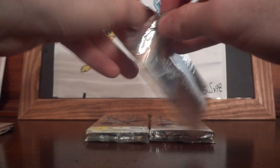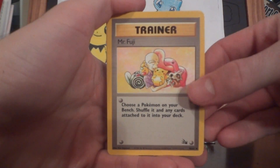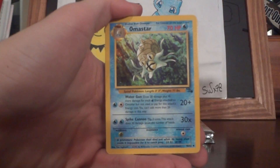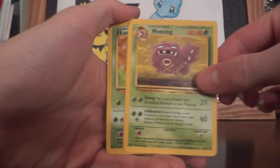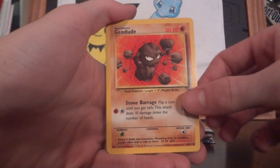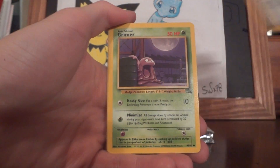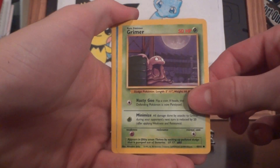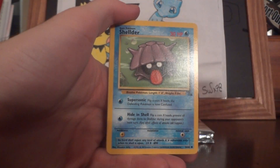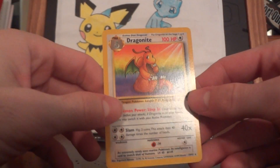I want Dragonite or Zapdos — those are the two holos I want, because they're the most expensive. Mr. Fuji, Amistar, Weezing, Ekans, Geodude, Omanyte, Gambler, Grimer, Shellder, Tentacool — and there is a Dragonite teasing me.